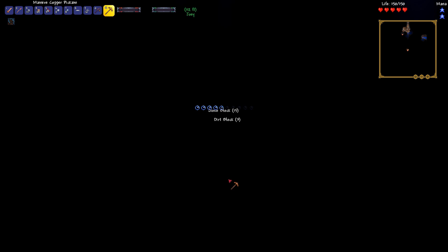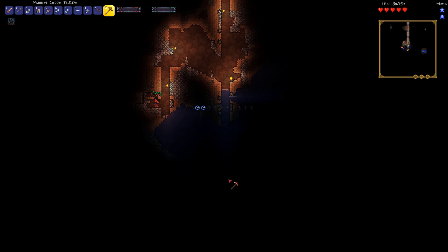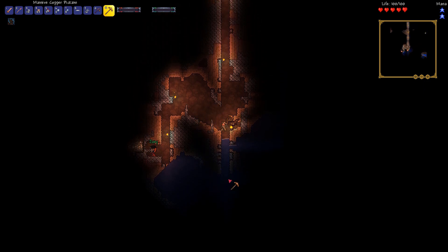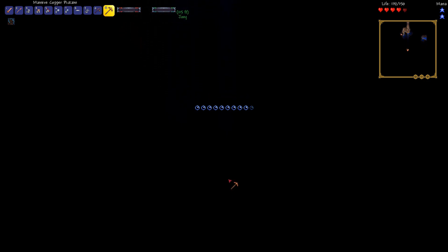Do you happen to have your spelunker potions still? Yeah, I have two. Do you want to drink it and then just go for the ores you see? We have a lot of ores around us. Don't even know what this ore is. I think it's tin. Do we need tin? It's basic armor.